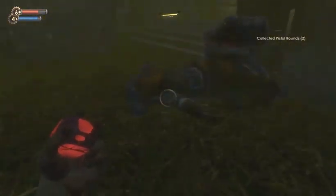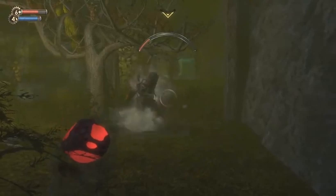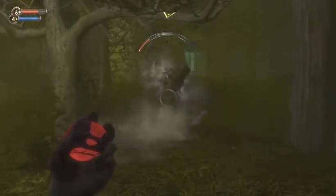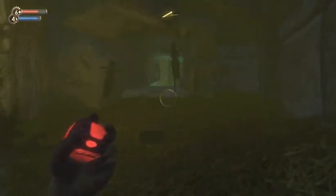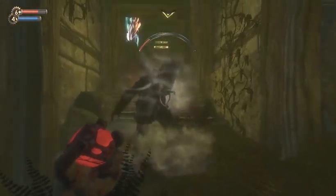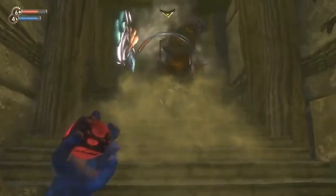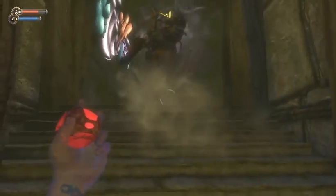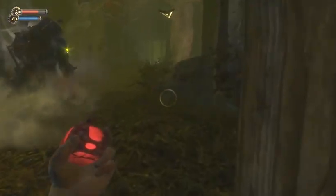Wow, he's noisy. So that got rid of one of them. Now he's got quite a bit of health left. What should I do about him? Maybe I can just follow him around until we meet another splicer and then I can enrage again. I mean, even that would probably take about two grenades from me to kill him.